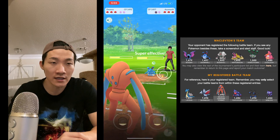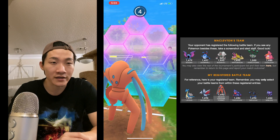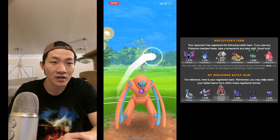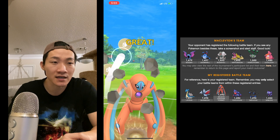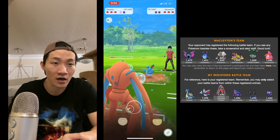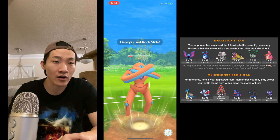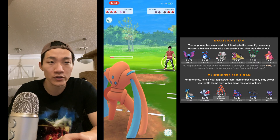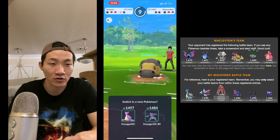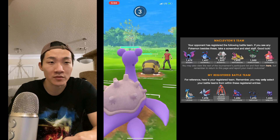I go with double Thunderbolt to see what he does — he doesn't shield. I'm almost at a Rock Slide. I check if he double shields; he does. I beat him to another Rock Slide, and now I've won switch advantage. That's pretty important because he has Registeel, which isn't going to be a great situation for my Lapras.